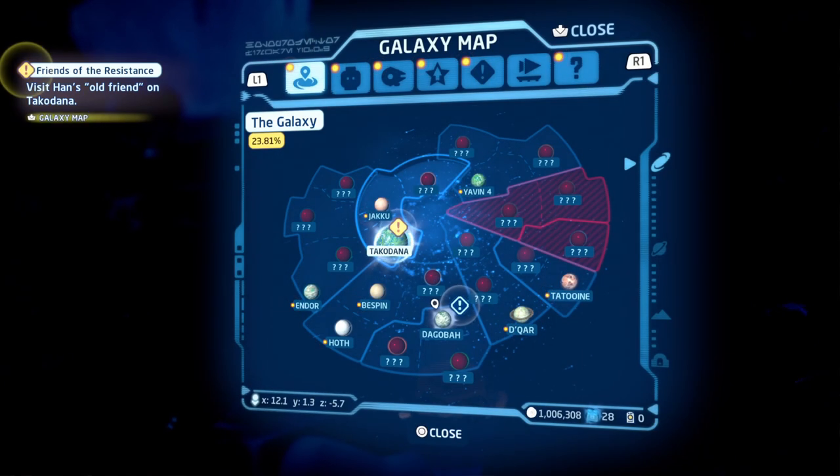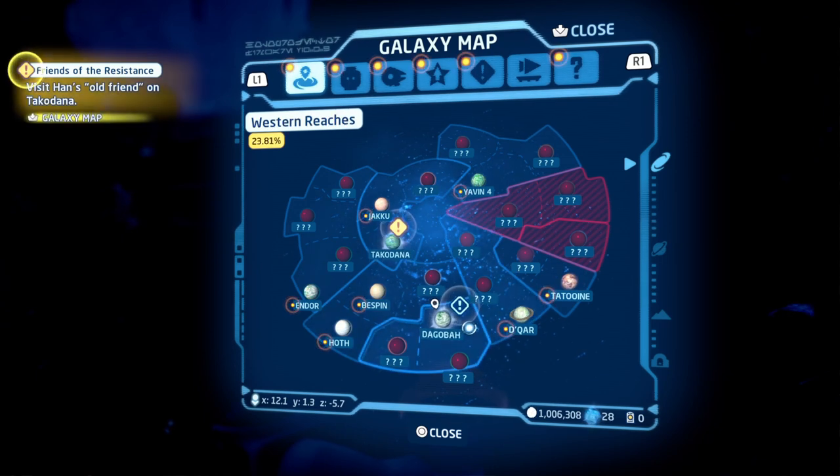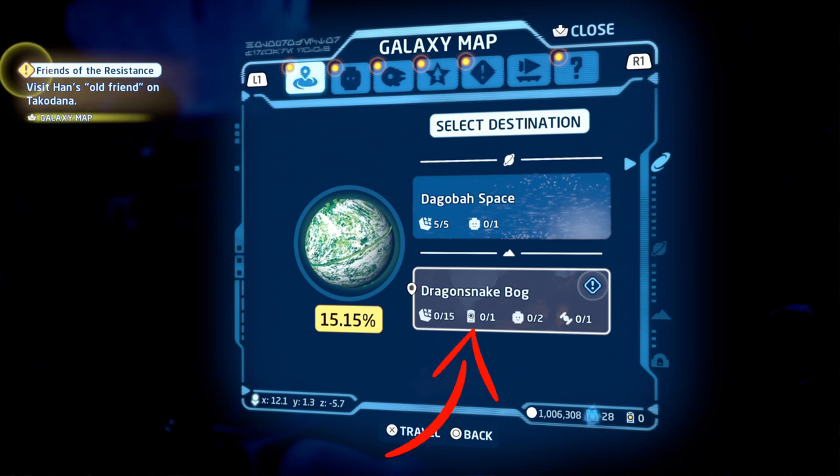So let me show you what I've done. First things first, I've gone to a particular planet — I've gone to Dagobah. You can obviously go to any planet and do the exact same thing to get a data card. As you can see, I went over to Dagobah, Dragon Snake Bog, and if you look at the Kuiper bricks counter it shows zero slash one — that's a data card.